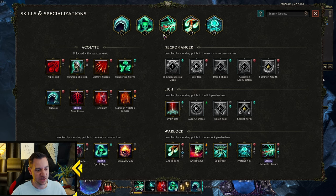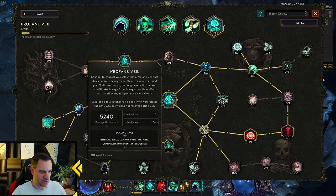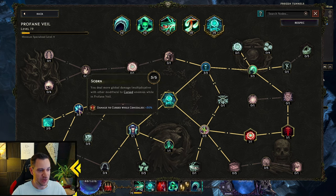While doing this, because I have this node — we get more armor, you gain ward per dexterity when you dodge while in Profane Veil, and you get very high dodge chance. You dodge every hit and gain ward for each dodge — pretty insane. So you end up sitting on 5k ward when you come out of your Profane Veil. Another key thing is this node: you deal 30% more global damage, multiplicative with other modifiers, to cursed enemies while in Profane Veil. This is why you want to cast Spirit Plague, cast Chthonic Fissure — both curses — and then go into your Profane Veil to amplify the damage and dodge everything at the same time. I think this is an insanely good synergy.